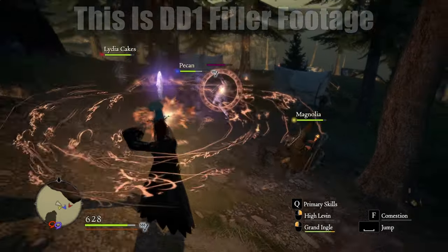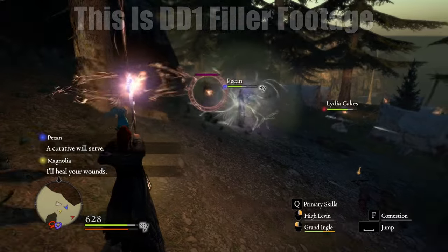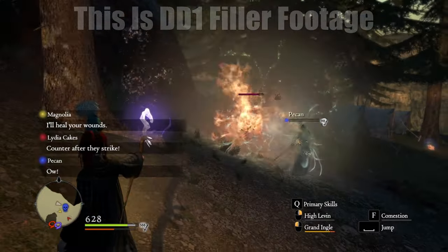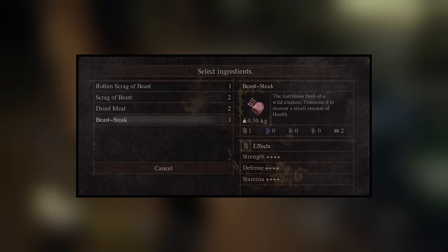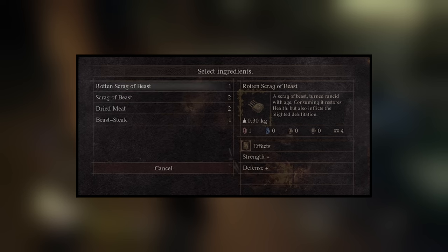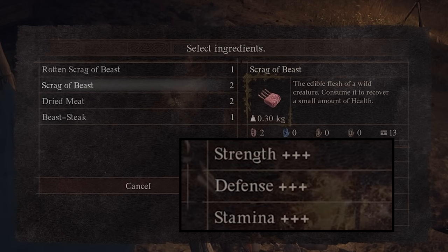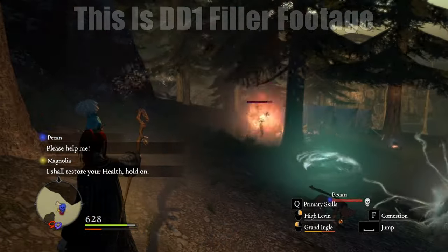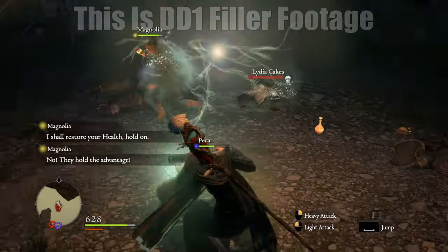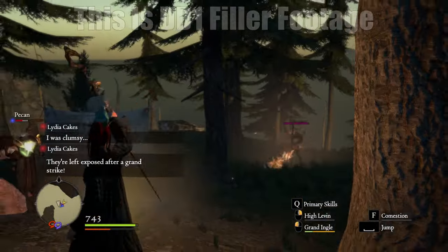Camping at these sites allows you to do the usual you'd expect when resting at a town or inn — refilling health and stamina — and the same stuff like changing out skills. Another new feature that comes along with camping is cooking. In Dragon's Dogma 2 there is a full-on cooking system allowing you to make cooked foods that give you additional buffs, including boosts to strength, defense, and stamina beyond just health recovery.